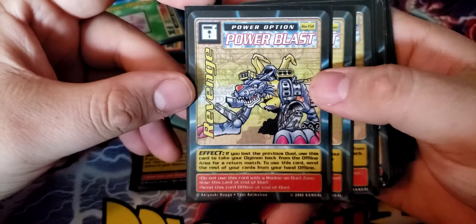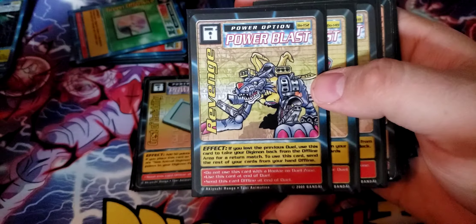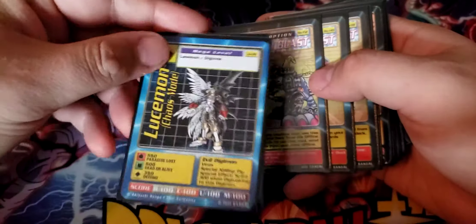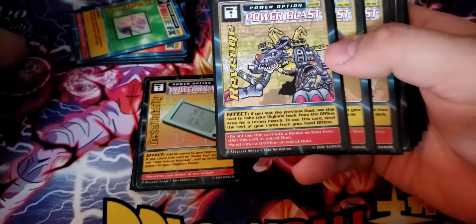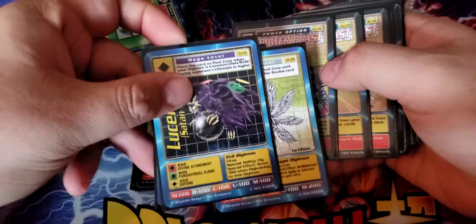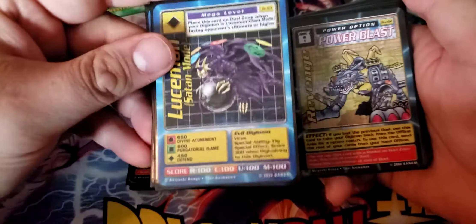We've also got Revenge — another new translated card. If you lost the previous duel, use this card to take your Digimon back from the offline area for a return match. Essentially, if you do lose the duel, instead of anything happening to either Digimon, they just come back into play exactly where you were before with the same cards, and you play another fight. To use this card, send the rest of the cards from your hand offline — this does hurt — but there are times where you've made it to Satan Mode and don't want to lose that. It's a great way to just discard your hand and try to stay there as long as you can.